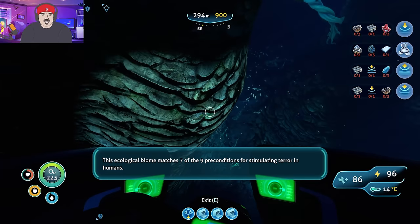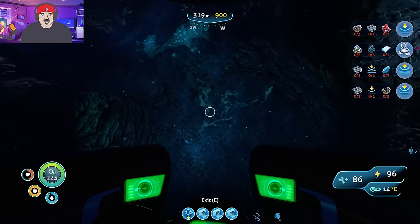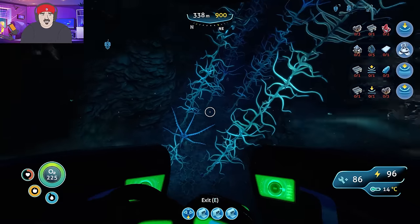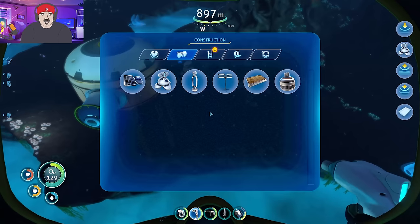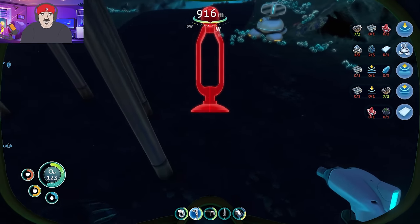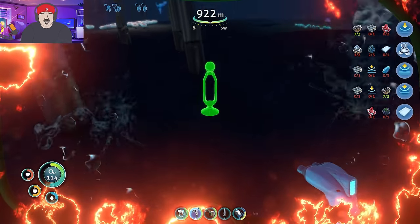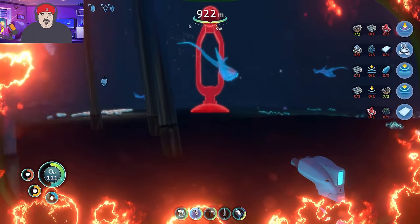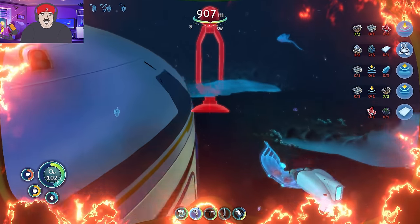Seven of the nine preconditions for stimulating terror in humans. You can say that again - this place is scary. Got these creepy snow white trees. It's hot. I'm just trying to get my power transmitter here.